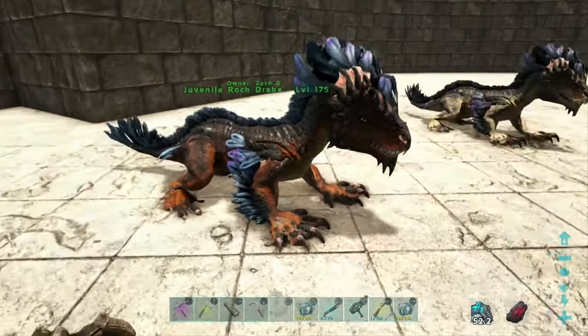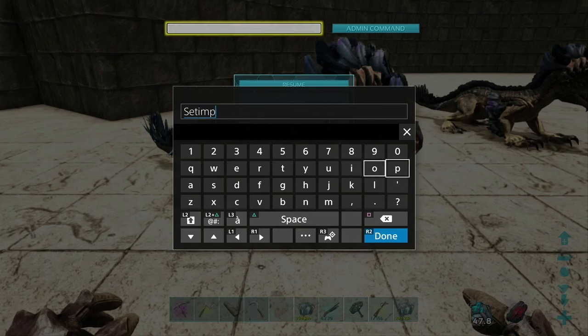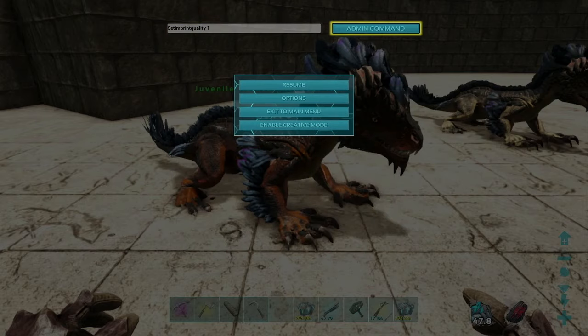Pull up the command bar and we are going to put in the command 'setimprintquality' — all one word, super easy. Then use the number one to represent 100%. Point five would represent 50% imprint — you get the idea.